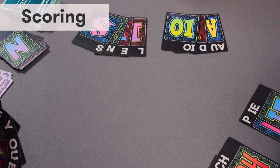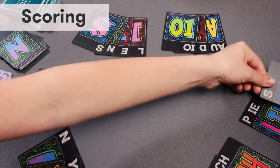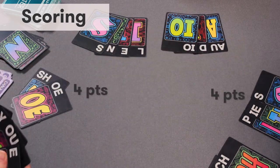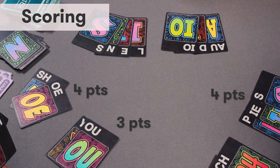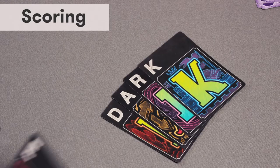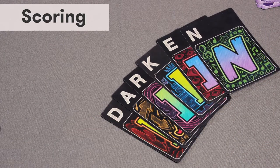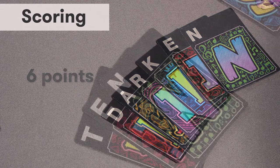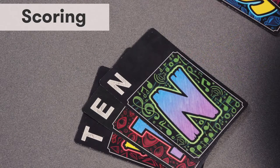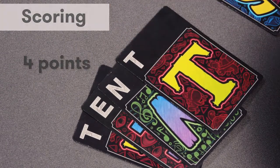Scoring: When a new word is placed, the player scores a point for each letter in the word. If adding to or changing another player's word, a player scores a point for each letter already in that word, plus the letters just added. For example, if a player adds E and N to "dark," even though they only played two letter cards, they would get six points for the entire word "darken." Note: you may find that adding a letter or two to words in the play area will earn more points than spelling a new word from your hand.